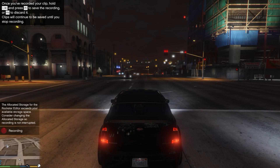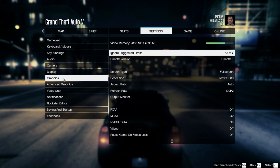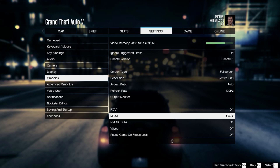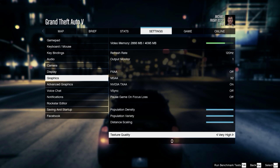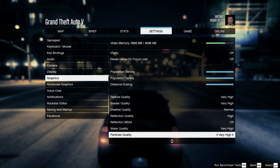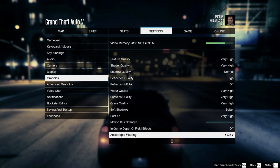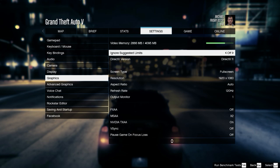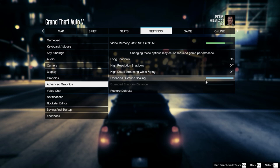If anyone knows how to fix this, that would be great. Let me go through my graphics settings real quick. So I have most things on high, except for a few things. MSAA just tanks my frame rate, so I put that on two times. I've tried messing with most of this stuff — population density and all that maxed out. Most things are pretty high, except a couple things. I got motion blur off, depth of field off. Extended distance scaling, I got that maxed out. I had this one on earlier but took it off because I got a nice boost in frames, but that does not change anything.